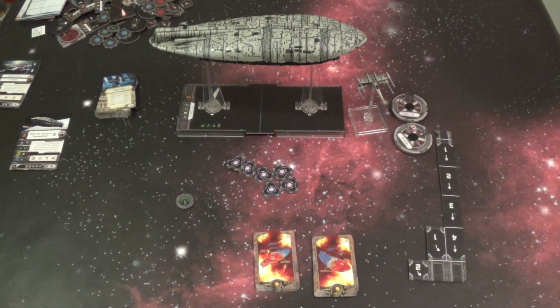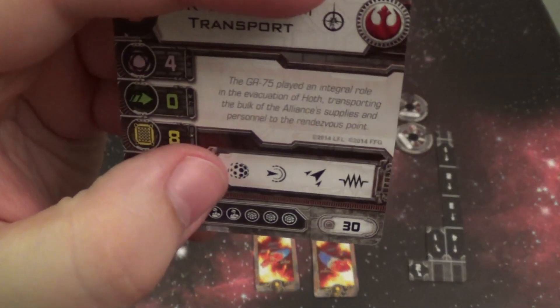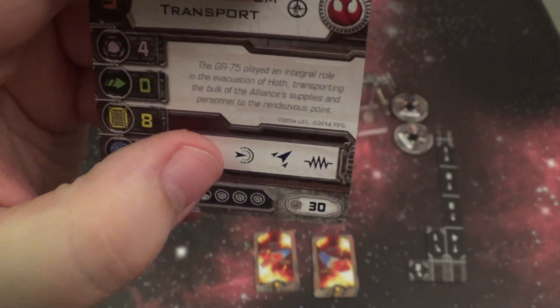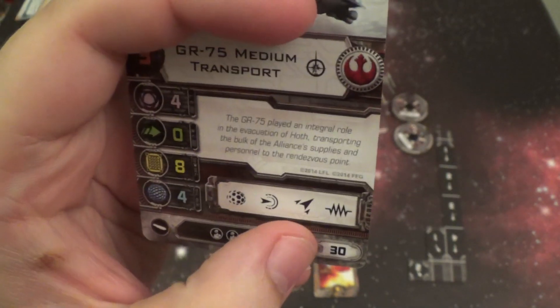Amongst the new actions, the way the ship works is it activates last. So after all the ships have moved and done their actions, then the large ship goes, so the pilot skill won't actually matter in that regard. The actions it's going to be able to take are: Recovering — that's the first symbol — Reinforce, which is a little arrow, Jam, and Coordinate.